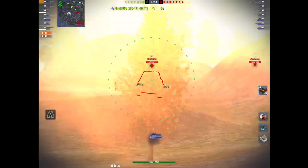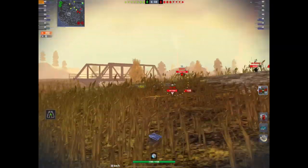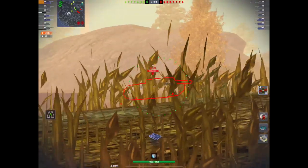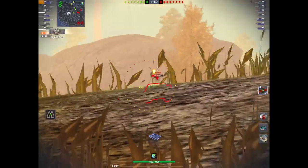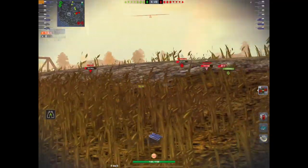HESH carries the same disadvantages as HE and it's also very expensive. As you can see, the 152mm gun presents a side shot - big roll of 422 into the side of the SU. Then he presents his front and I get another 426 into him on the cheeks.